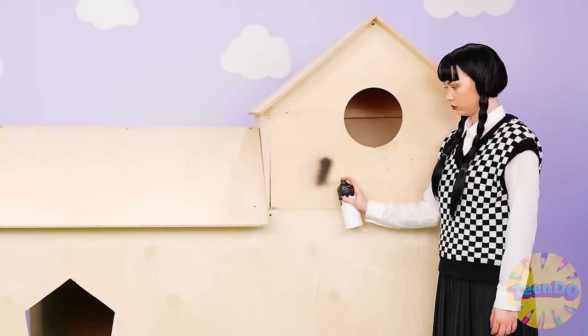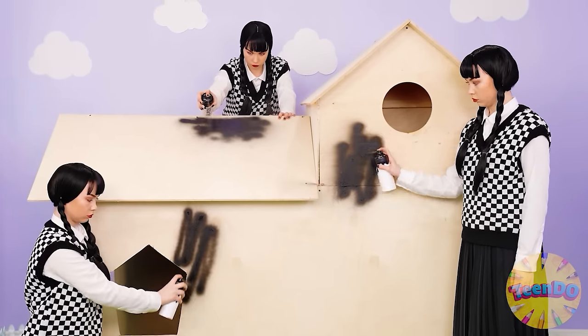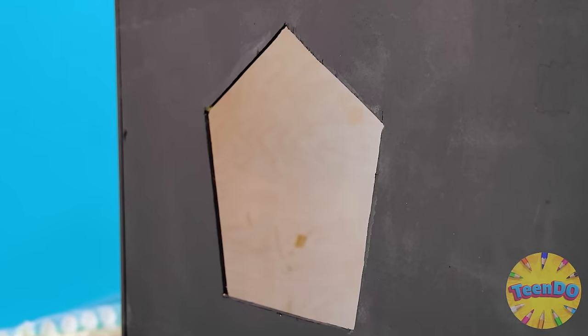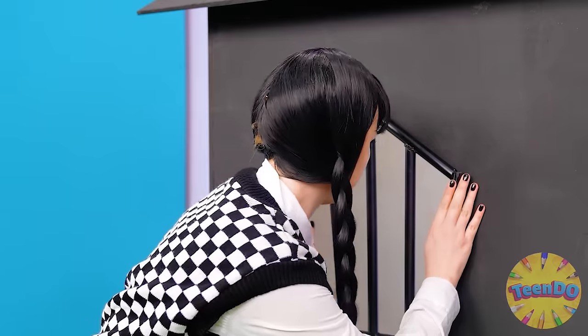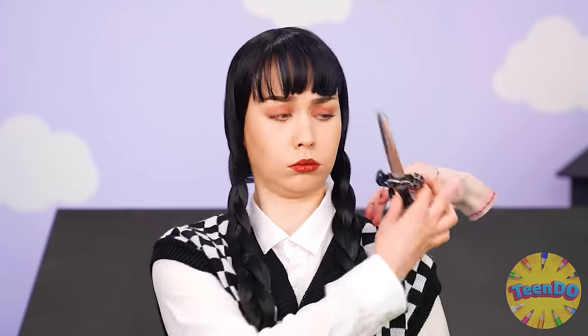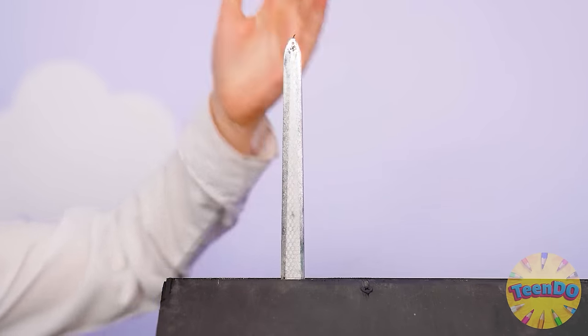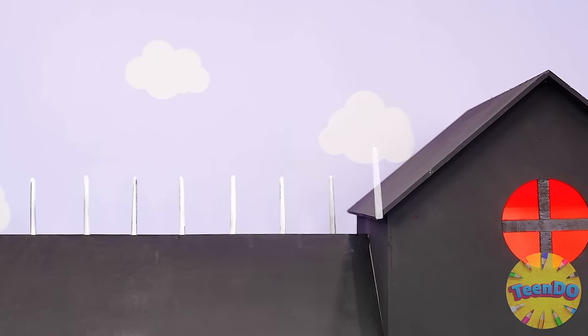Wednesday also decided to take care of her house. Yeah, not the brightest color, but it's her style. And of course, where without bars on the windows, right? It seems that thing brought a sword. I wonder why she needs it. Only Wednesday can have a roof decorated like that.